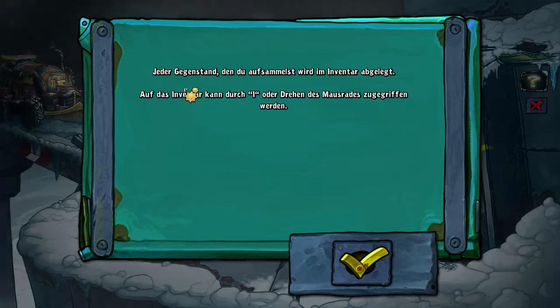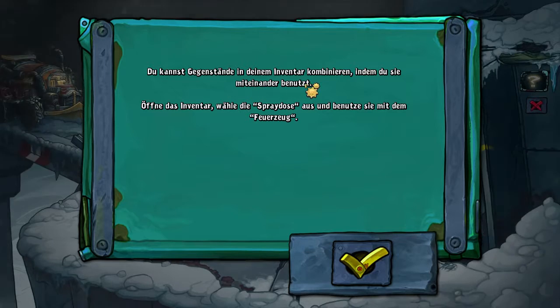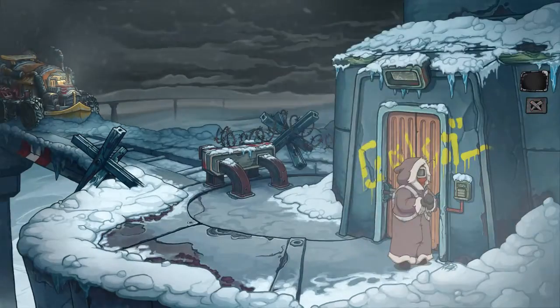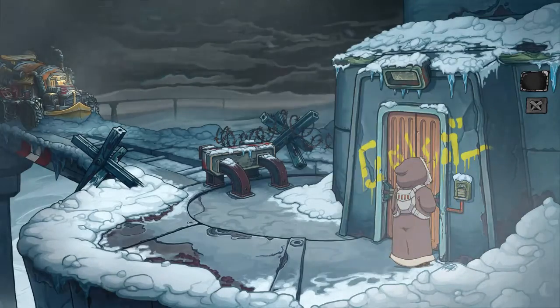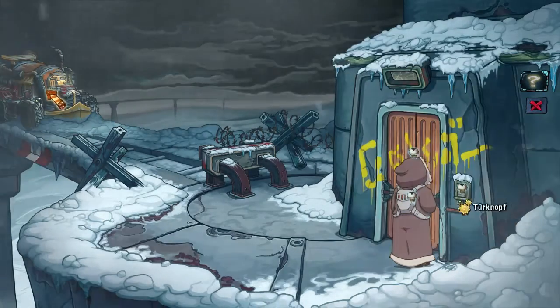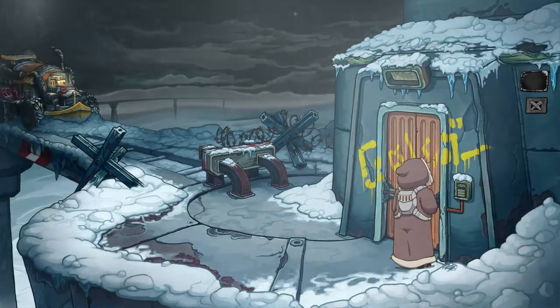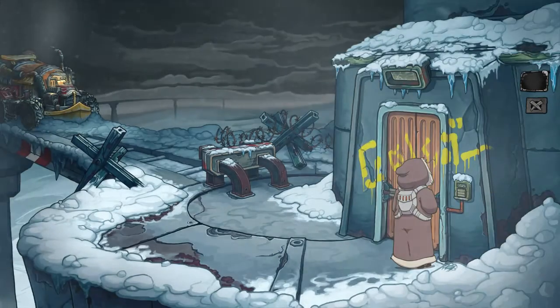Every item you pick up is stored in the inventory. The inventory can be accessed via I or by scrolling the mouse wheel. You can combine items in your inventory by using them together. Open the inventory, select the spray can and use it with the lighter. Spray can, lighter — done. The Organon had sealed the door to the launch tower. As if to say: if anyone blows up the planet, it'll be us. Laughable. And some punk had sprayed 'no hope' on the door to the launch tower.